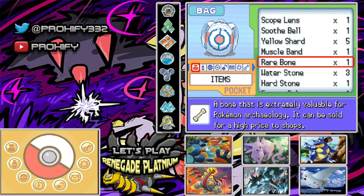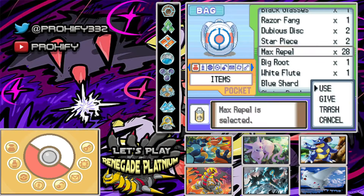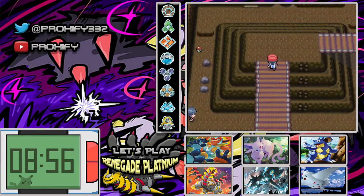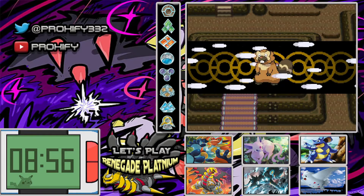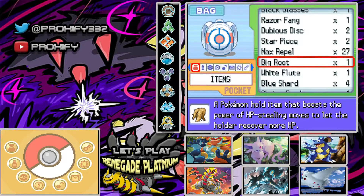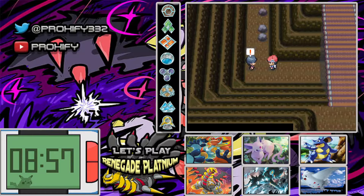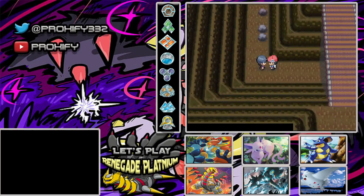We actually have some Max Repels — yes, we have 28 of those. Wow, we actually have a Big Root as well. I think I may want to add that to somebody. Let me check that out — a held item that boosts the power of HP stealing moves to let the holder recover more HP. Oh, that's pretty cool. I was a little bit wrong on how Big Root works, but I knew it had something to do with recovering HP. I kind of like having the Bright Powder on Giratina though.